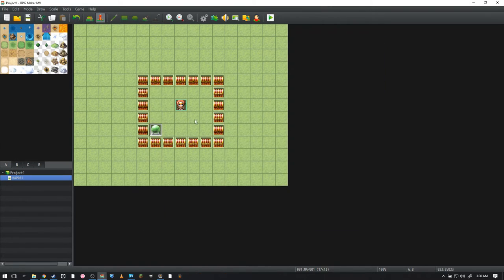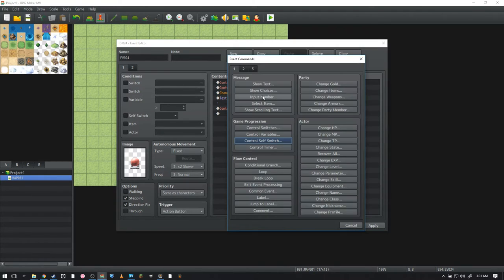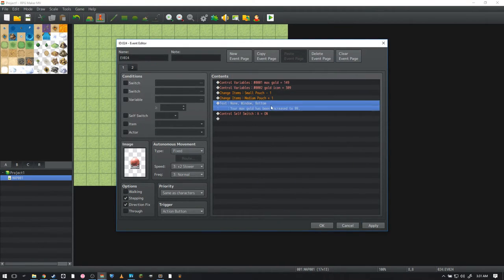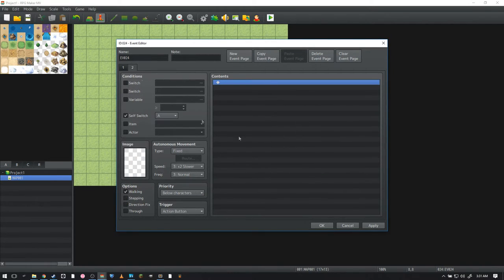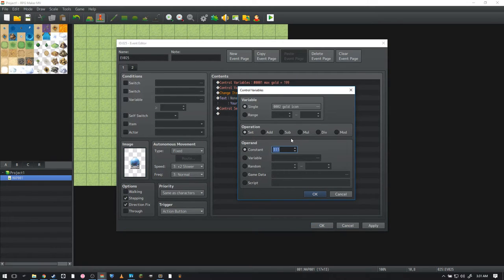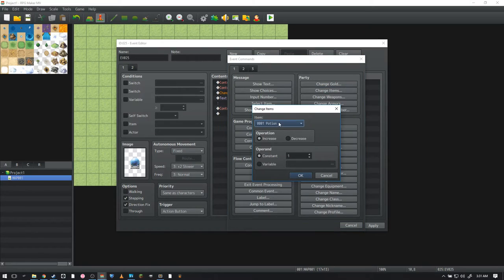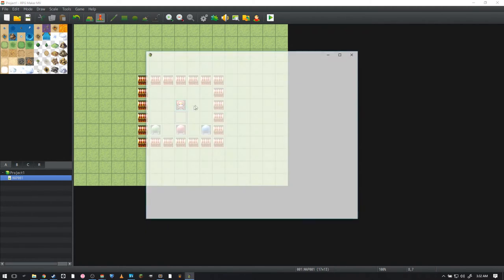Copy that event and paste it two more times. The second one will be red — max gold to 149, gold icon to 309 for red. Remove the small pouch and give them the medium pouch. Show text: 'Your max gold has been increased to 149.' Set self-switch A so it locks. Then for blue, gold icon 312, give the large pouch but remove the medium pouch, and notify that gold is increased to 199. Go ahead and save and run.